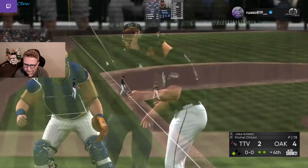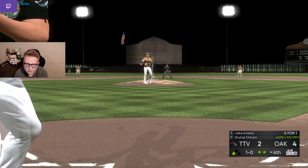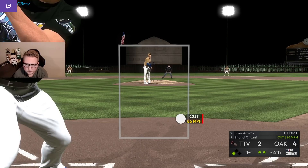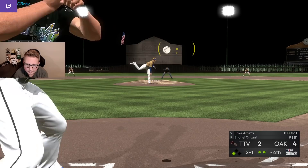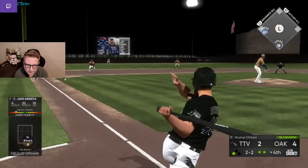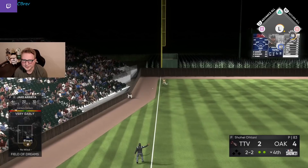Jake's going to have to try to come through for us here — even a bloop single is going to get us our fifth run. He's still nibbling. We said we'd be more aggressive when we're ahead. That one right by us. Down the line? Oh no — not like this, dude. Not the very early down the line with the pitcher, man.